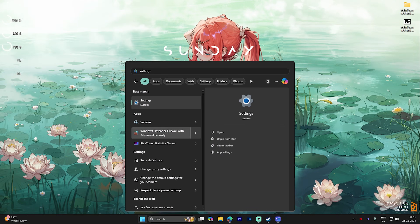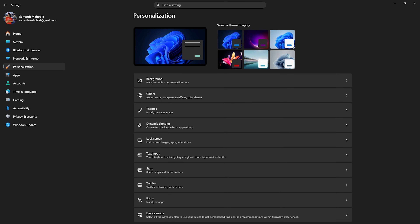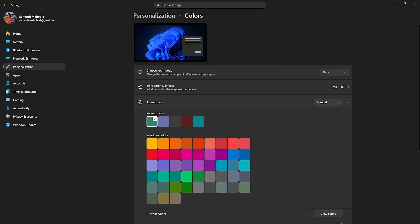Step number one is the best Windows settings. Open up Settings on your PC, head over to Personalization, then Colors, and disable Transparency Effects. This will stop your windows and surfaces from appearing translucent, saving you unwanted animations on your PC.